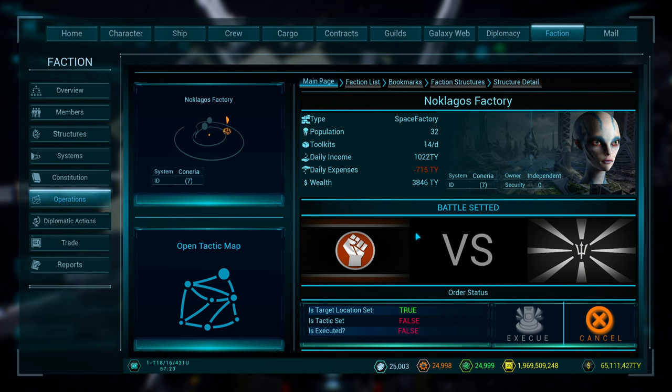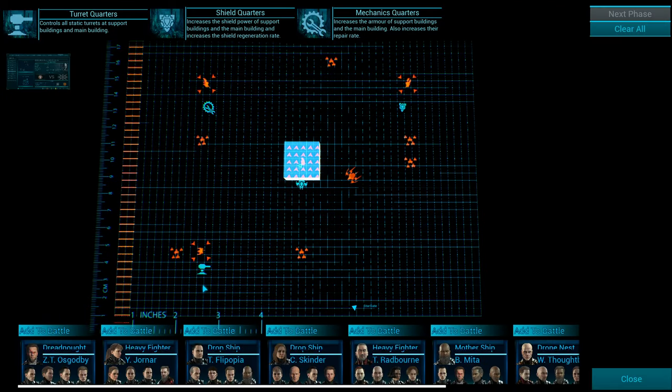You're going to select operation as target, then open the Tactical Map. You can see here they have a small drone ship and a medium-sized drone ship — kind of like heavy fighters or dreadnoughts. This is actually pretty well defended ship-wise. You have all these guys down here and you can add them to battle, then pick your target. Like I said, we're just going to go to Shield.